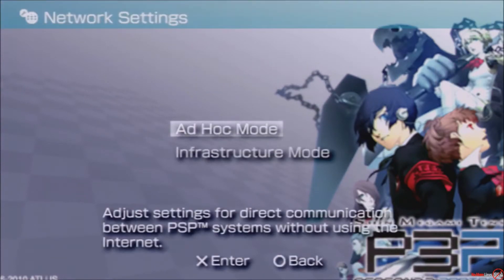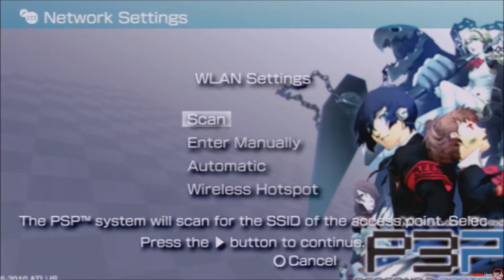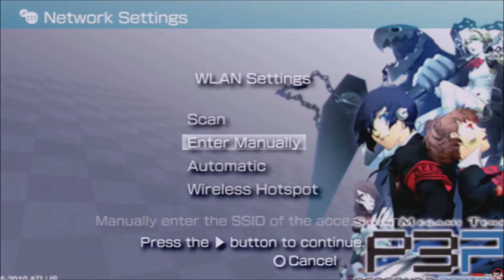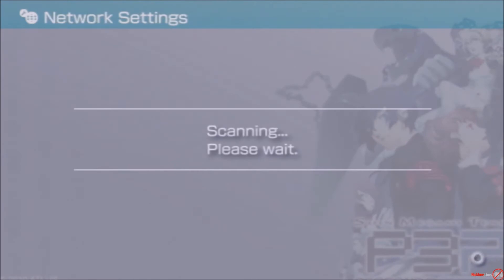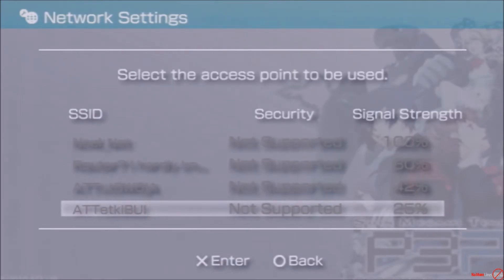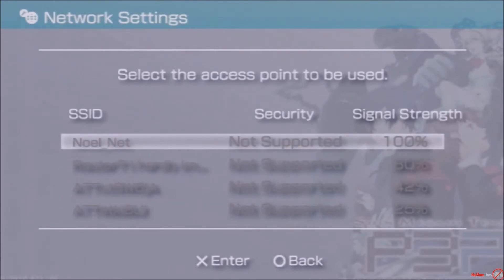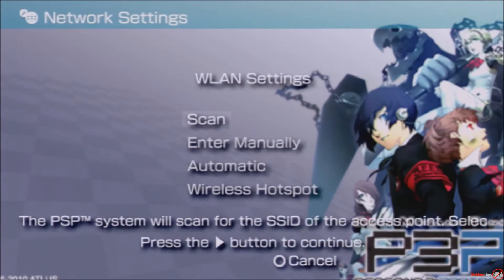I'll walk you through real quick. We're going to go to Settings, then Network Settings, then Infrastructure Mode, then New Connection, and then Scan. As you can see, I don't have any connections that are supported right now.